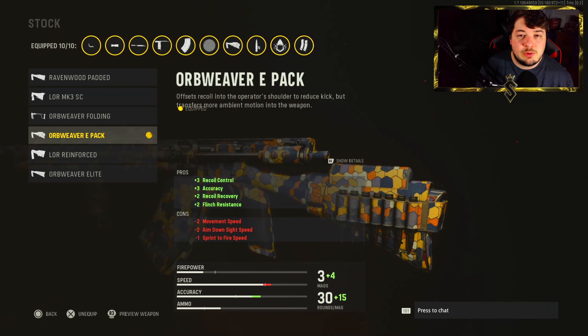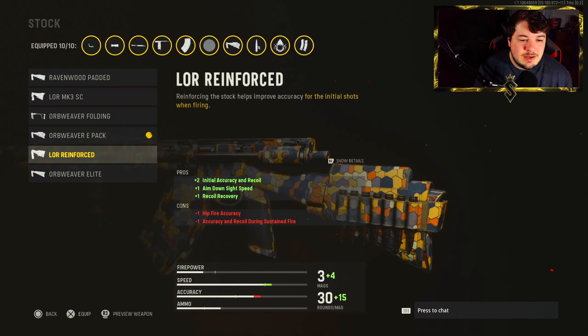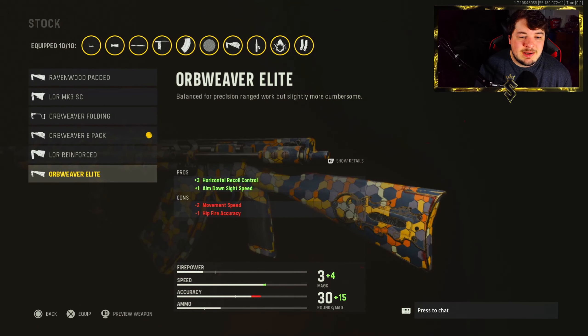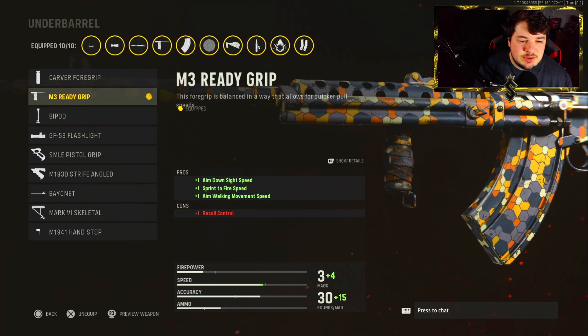If you're finding that you're controlling the recoil far too easily and want to sacrifice for some movement speed, there is the Orb Weaver Elite attachment that will give you a little more aim down sight time. Sliding over to the underbarrel, we have the M3 Ready Grip: plus one to aim down sight speed, sprint to fire time, and aim walking movement speed. You are sacrificing some recoil control but it's extremely easy to control — you'll see it in the gameplay. This is by far the best underbarrel for this build. It builds some movement speed, aim down sight time, and sprint to fire time. Like I said, don't play too aggressive, but you are going to need it if you get into a close range engagement.